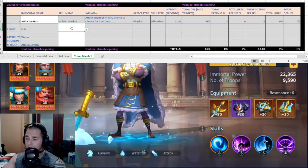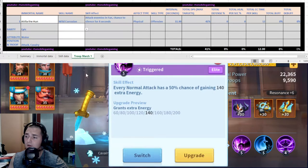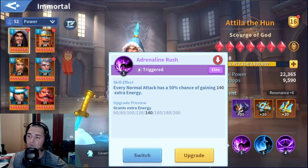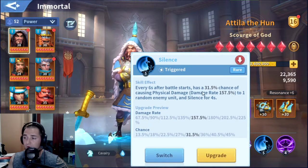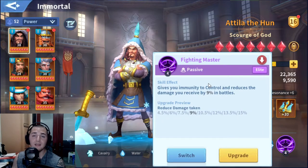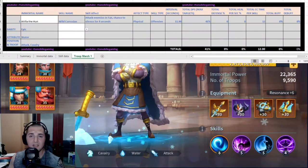The recommended build for Attila the Hun is actually the build I'm running right now. I've got Adrenaline Rush to activate my skill quicker, because I'm focusing on having this guy as a mega CC — which means he just spams CC all day non-stop. Adrenaline Rush will give him about 4% faster skill use. In addition, we have Silence, which is gonna be a 31.5% chance every six seconds of doing damage and silencing. And then of course Fighting Master, which makes him more tanky and immune to CC, which means he'll never stop silencing.